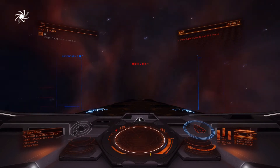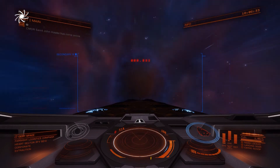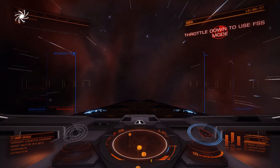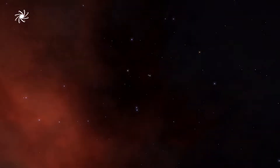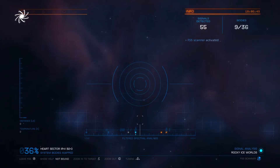Turn on the full frequency scanner or FFS using the button that hasn't been provided. If you're not already in Super Cruise, jump to Super Cruise and try again. If you're already in Super Cruise but not throttled back, throttle back and try again. Wait for the set to warm up, and don't touch the tuning dial until the valves are glowing nicely. Now press the energy pulse button once only, or you may be irradiated within an inch of your life.